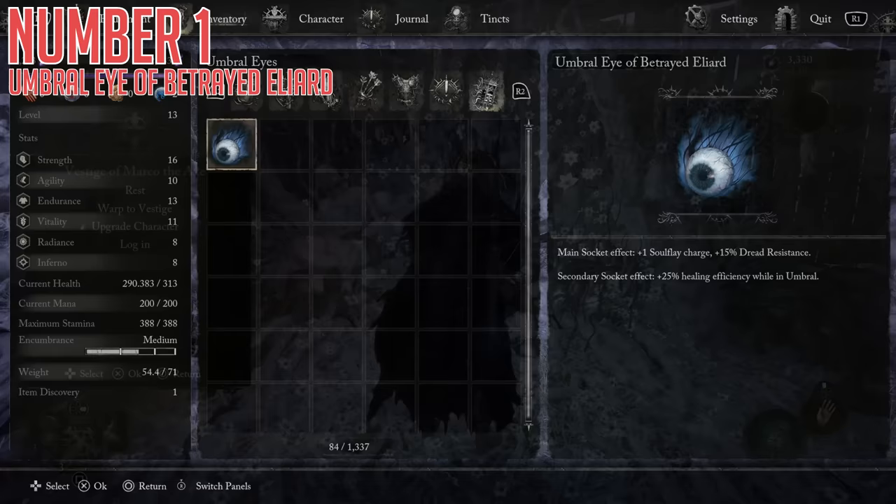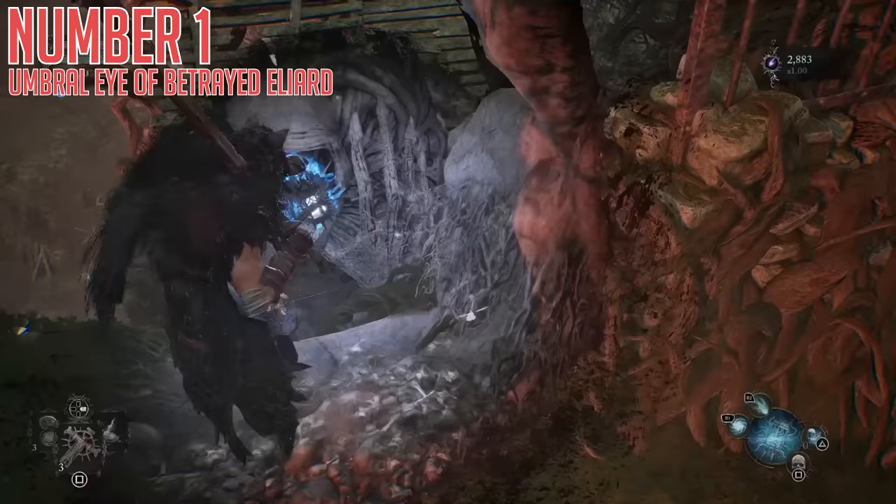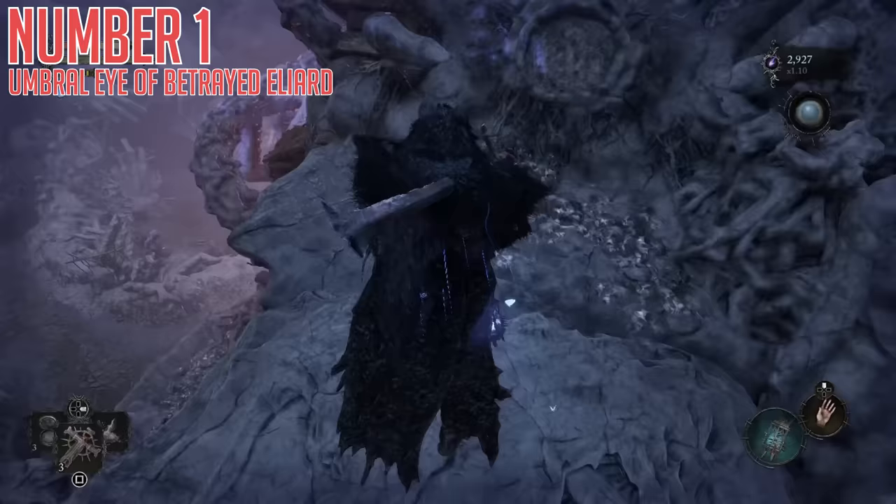As far as where it is, right beside the Vestige of Marco the Axe. Once you reach this area, you will see a big ornate door, and beside that is a fence with a hole. Transfer to the Umbral Realm and activate the platform in front of the fence so that you can drop down safely. Then you can soulflay the fleshy loot box to find the Umbral Eye of Betrayed Eliard inside.